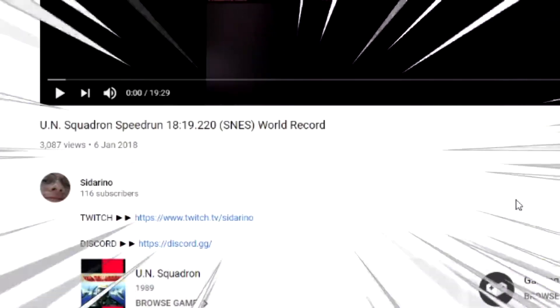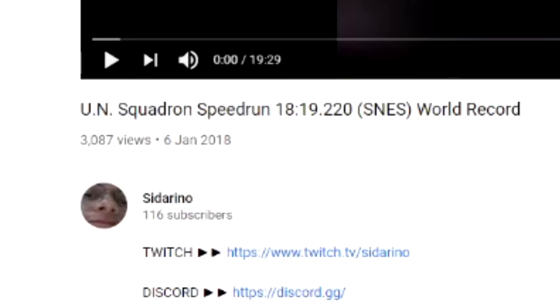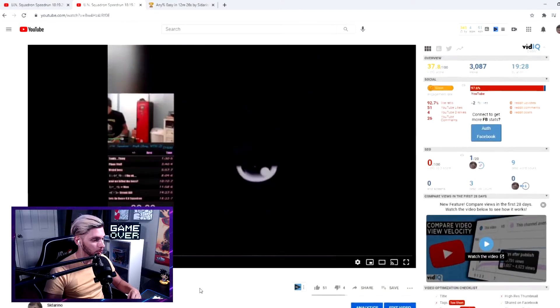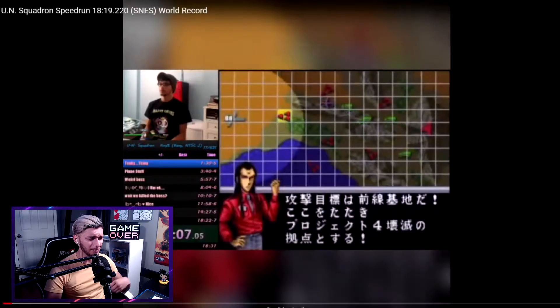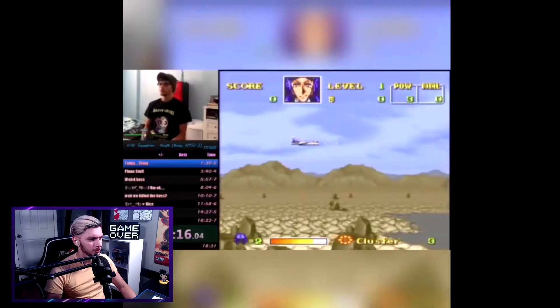The first video is a UN Squadron speedrun - the SNES world record - and this is actually the most viewed video on my channel with 3,087 views. It's crazy that this is the most viewed run on our channel, and right off the bat I'm already seeing huge red flags. Damn, why do I hit so hard when I split? Every time I start a run I hit the button so damn hard - I'm mad aggressive with it.